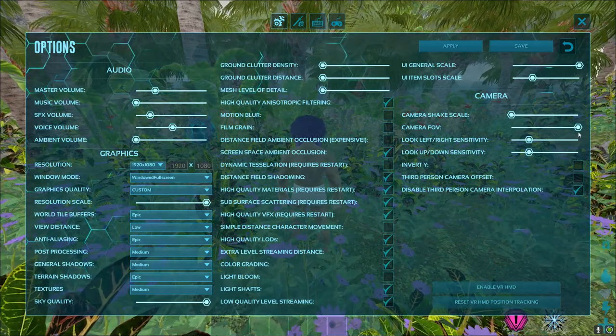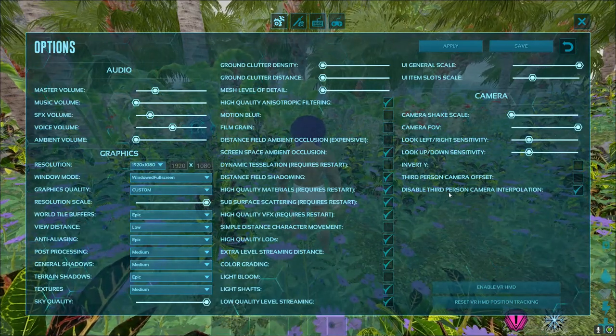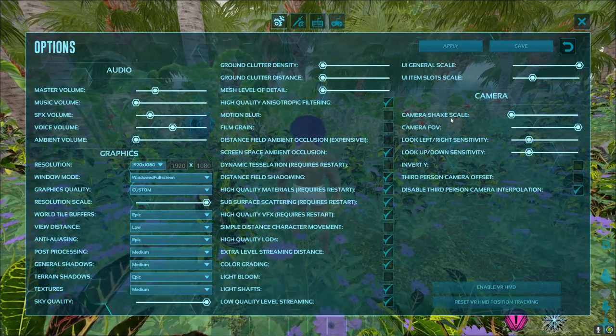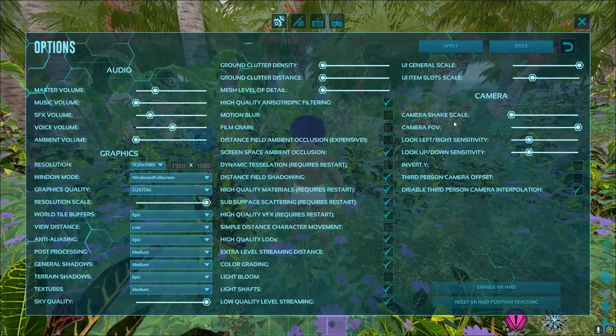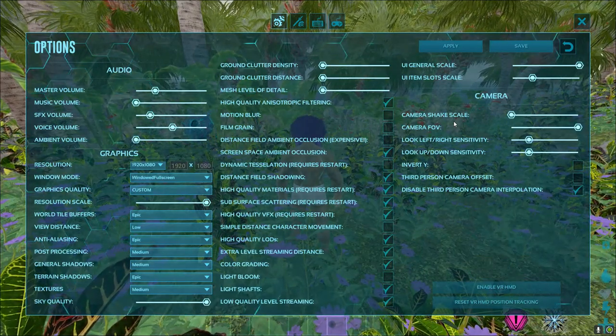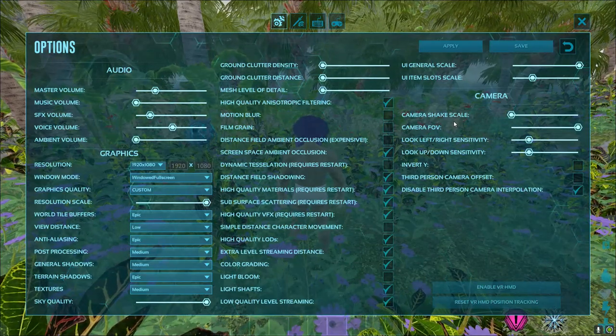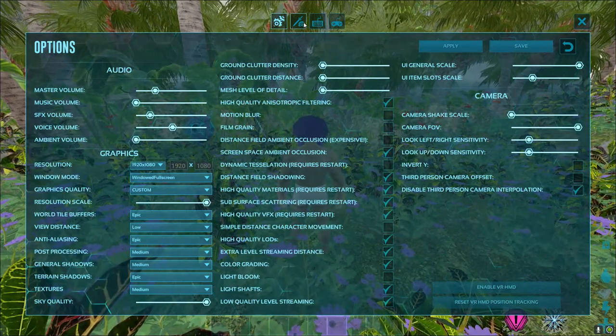Your camera FOV should be all the way to the right — that gives you way more field of view in both third person and first person. Your shake scale should be all the way down. If somebody's running up on you with a Giga or a Bronto or anything large like that, your camera should not be shaking all over the place. It's really bad and makes it so you can't do anything effectively.